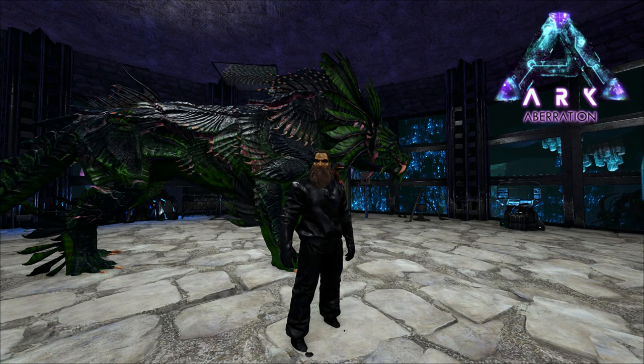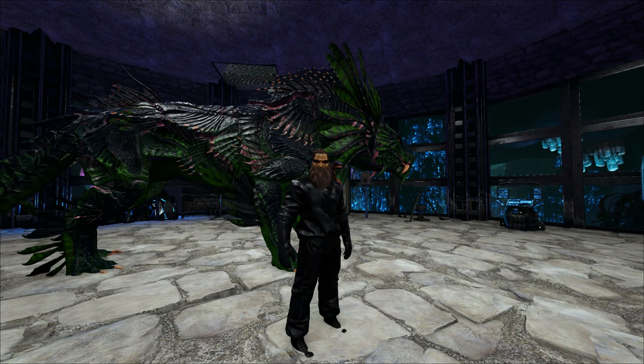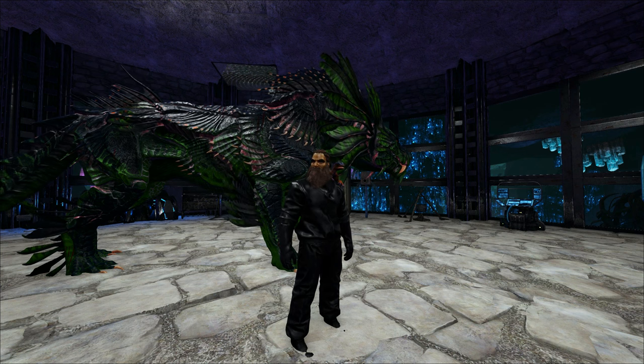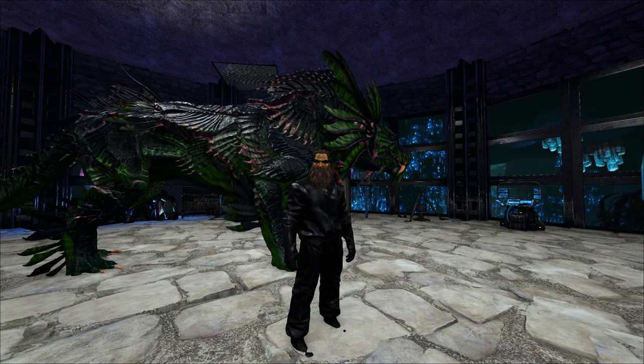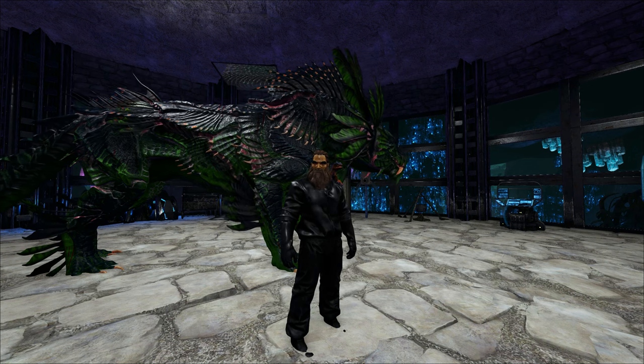Hey, how's it going? Welcome back to Ark. Today we're going to go ahead and start grabbing some of the parts we need for the Alpha Rockwell fight. I'm going to do the artifacts off camera just because we've already done them once on here, and I'll probably go over to Crystal Isles to grab them. But we need three parts from three alphas: an Alpha Basilisk, an Alpha Crab, and one of the Alpha Surface Reapers.